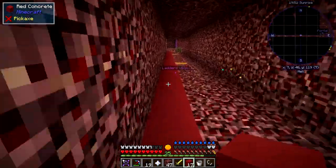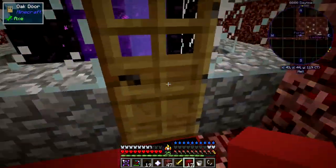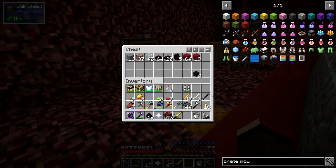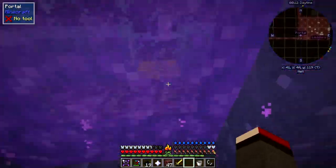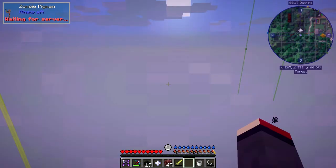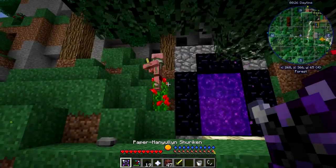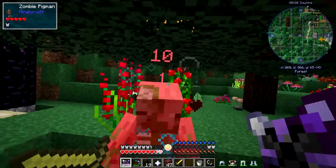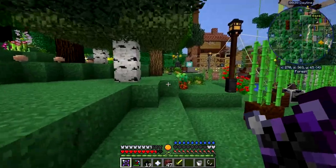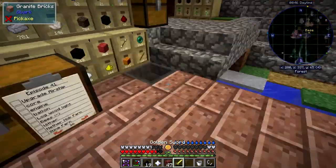I'm just pressing the walk button - as you can see it won't take too long to get around there. I won't bother doing the wither again. Let's put this concrete away and take our loop back to the base. Now it is summer time, which is one of the reasons I've been doing the ocean monument prep. There are mobs in here - got more than one. I took a bit of damage there.